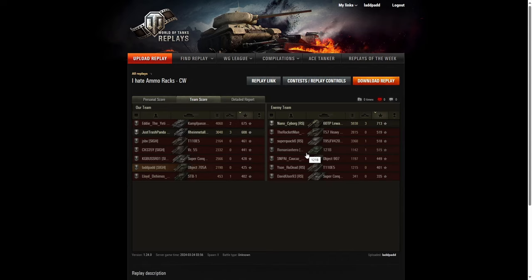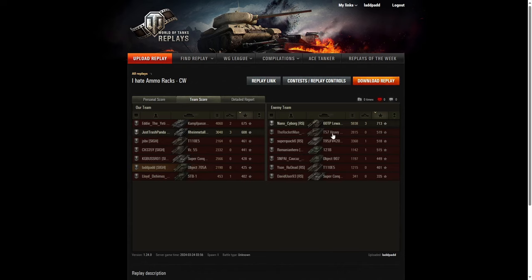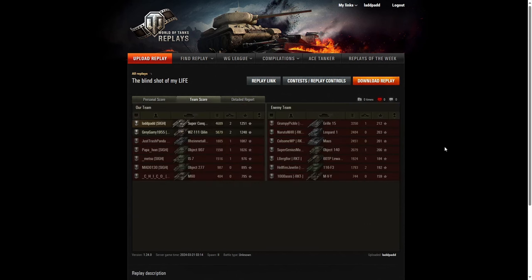There's an argument to be made that fires have a point — they force you to use a fire extinguisher instead of food, so there's some give and take. Ammo racks are just pure RNG garbage. Shout out to my boy Panda — he played a really good game but it was not enough, and it should have been in a game where we outscored our opponents. Wargaming decided it was going to be a draw. Thankfully we got a second crack at El Haluf, and this one went much more successfully. With my boy Greg Gary, we managed to pull out a win — he does 5,800 damage, I do 4,600 — and the key to this game was our tag-teaming: we tag-teamed the Maus and tag-teamed the 116 at the end.